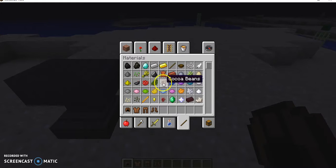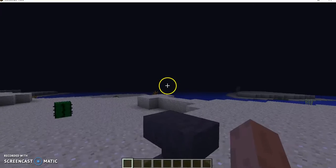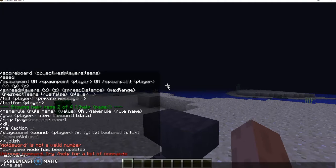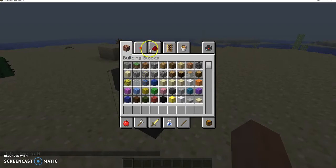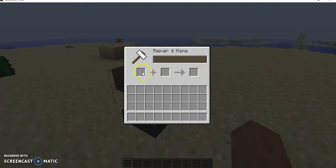You cannot use the other seeds because they are not stained, but cocoa is an actual thing that in real life is stained. So we're going to move on. What you're going to need is of course an anvil. Let's make the day time set zero. Alright, so we got an anvil here.